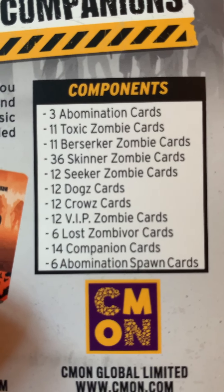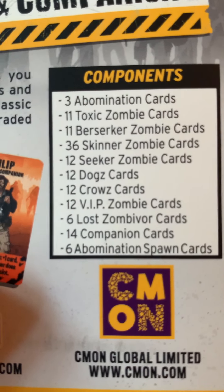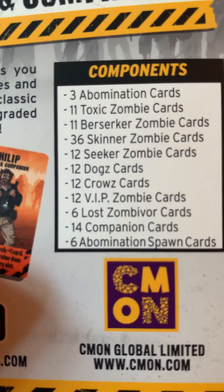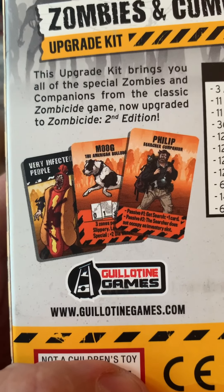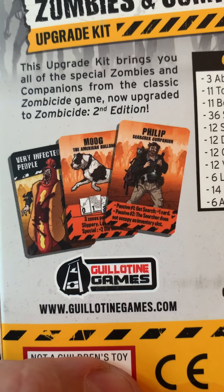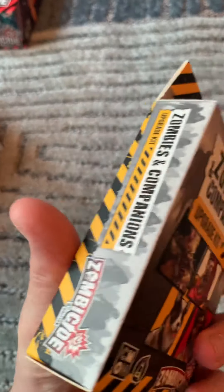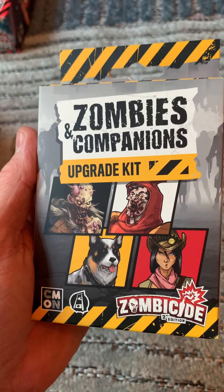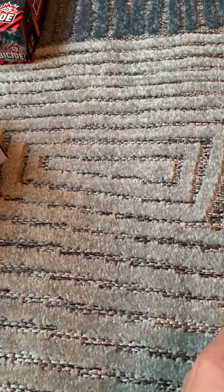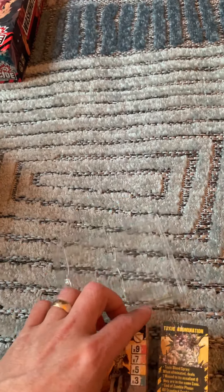We have some abominations: Toxic, Berserker, Skinner, Seeker, Dogs, Crows, VIPs, loads of Lost Zombivores, loads of Companion cards, and more Abomination Spawn cards. The change of artwork and the uses of them for this game just means that you haven't got to waste all those boxes and the paint jobs you've done on them. So that is your Zombies and Companions upgrade kit, and contents-wise you have a lot, a lot, a lot of cards.